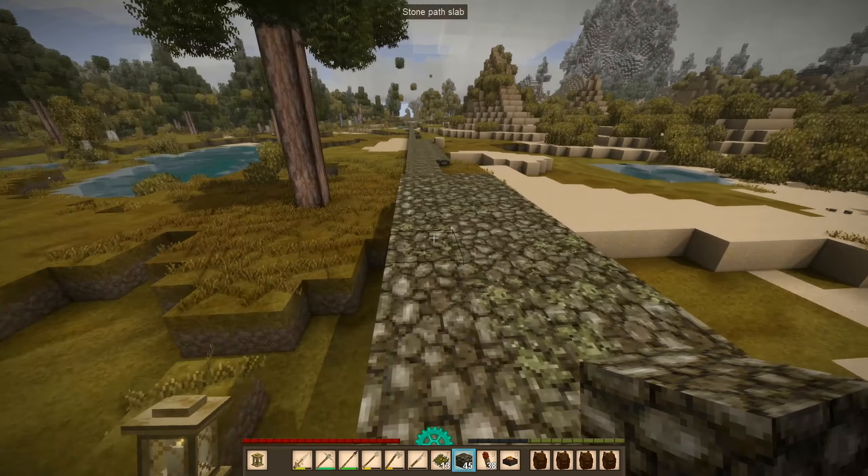I'm just gonna cave this in so I can get some easy dirt blocks — don't want to be digging for them if I can help it. And here we go — heavy temporal storm. It's plus one now, at least it was for a little bit. I guess I can put the lantern right here in this corner of the path and I do want to fill this in.